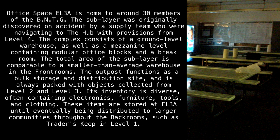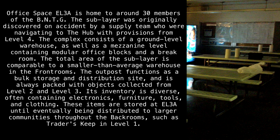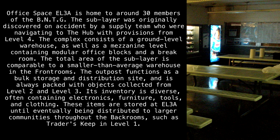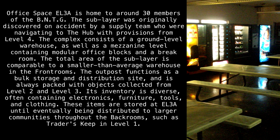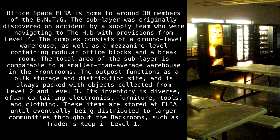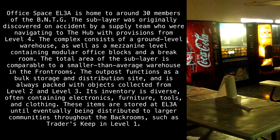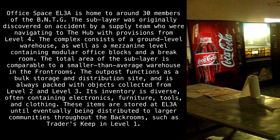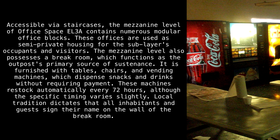The total area of the sub-level is comparable to a smaller-than-average warehouse. In the front rooms, the outpost functions as a bulk storage and distribution site and is always packed with objects collected from Level 2 and Level 3. Its inventory is diverse, often containing electronics, furniture, tools, and clothing.